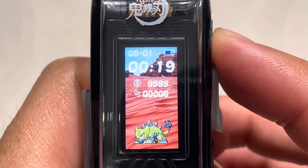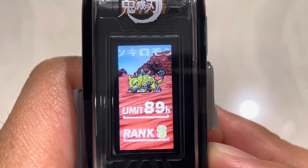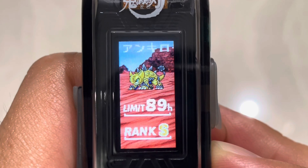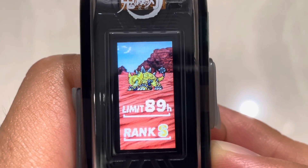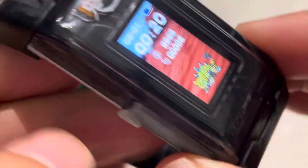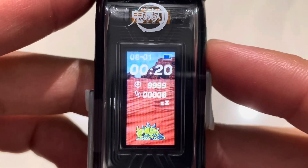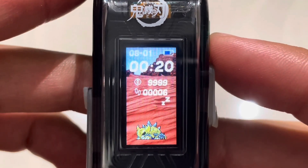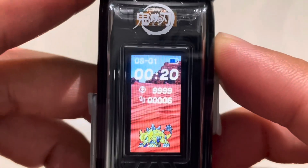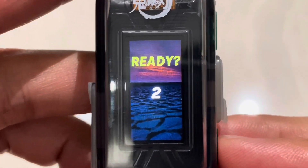Anyway, this is Ankylomon and its sprite just looks amazing — great job on the sprite design. The design is awesome. Vital Bracelet BE sprites really don't disappoint. I can see this making its way to D3 Color Evolution if it ever comes. Let's see the sleeping animation — it looks so cute asleep. I like this Ankylomon sprite a lot.